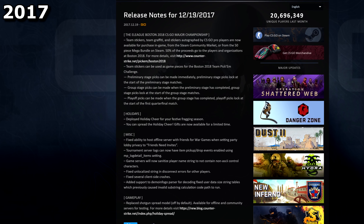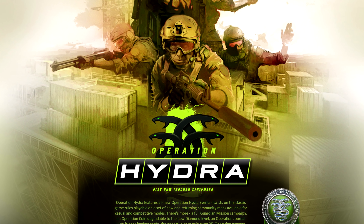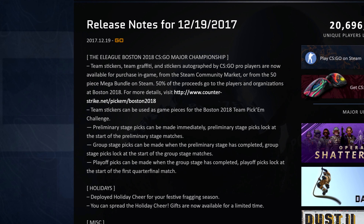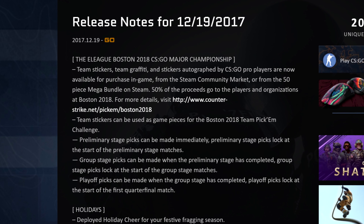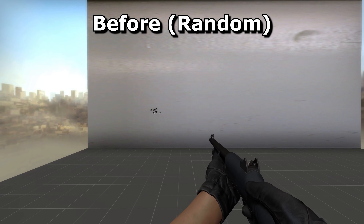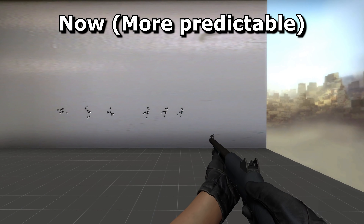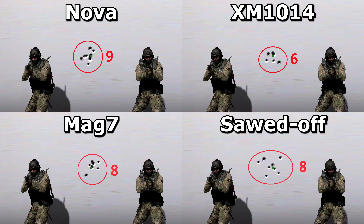There wasn't so much new content in 2017. Operation Hydra had just ended, and in December the game was gearing up for the Boston Major the following year. The player stickers and graffiti for this were rolled out in the lead-up to Christmas. The holiday cheer this year was deployed on the 19th of December. The biggest change was to how the shotguns worked — before this their spray was random, but after this it followed a set pattern, so if you practised a certain shotgun enough you could grow familiar with where the individual pellets would land and use that knowledge to hit players more effectively.